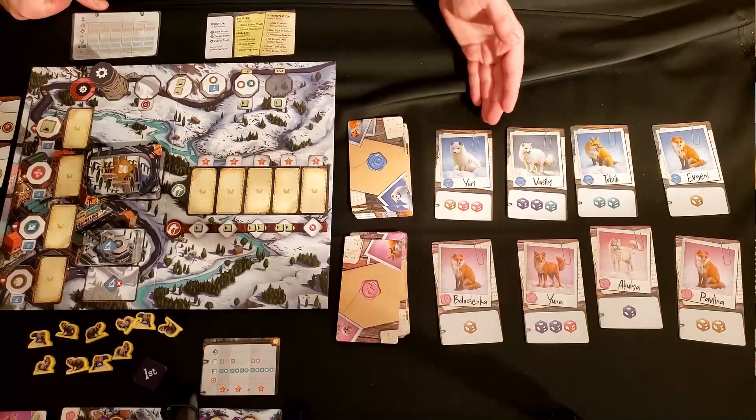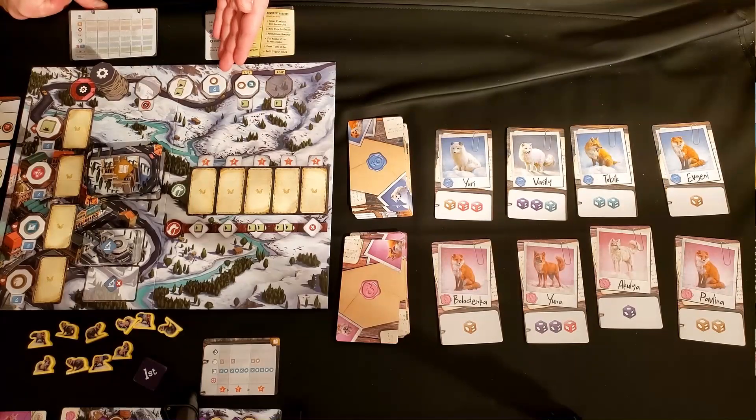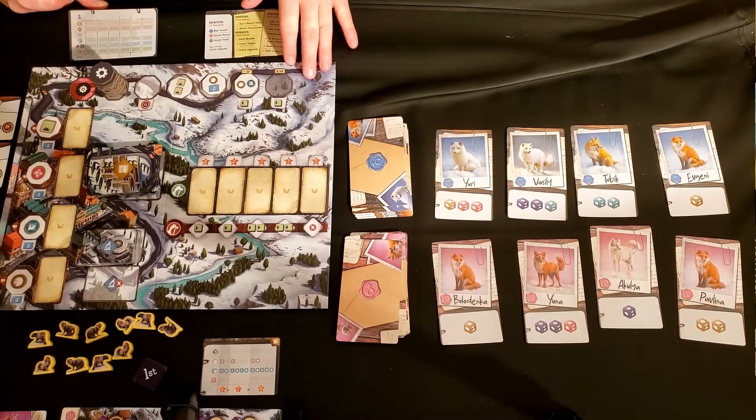The first stage of the game is a drafting stage in which each player has to draft one male fox, one female fox, and a bonus that also determines turn order for the next draft. You can never take more than one element of the draft — you can never have more than one male fox or female fox.